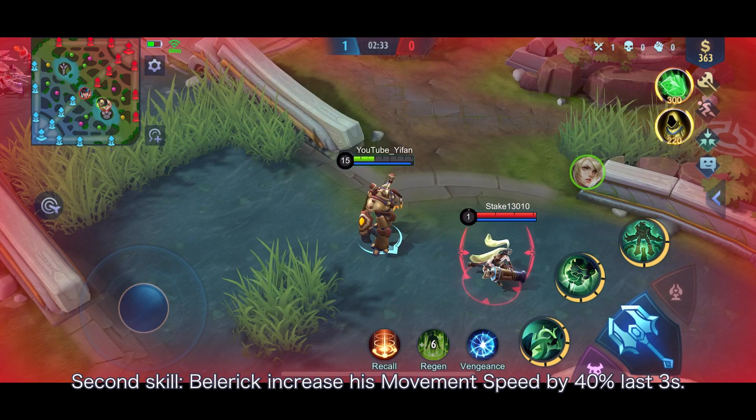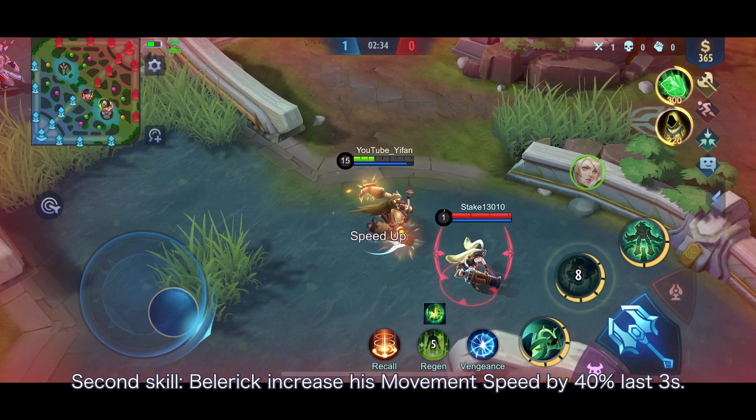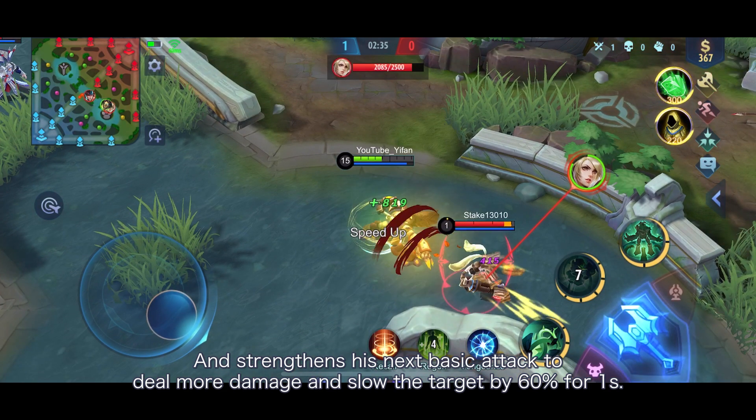Second skill: Belerik increases his movement speed by 4% for 3 seconds, and charges his next basic attack to deal more damage and slowing the target by 60% for 1 second.